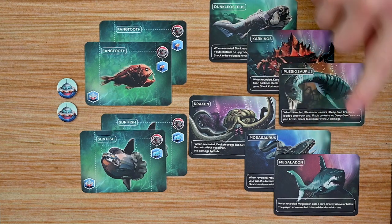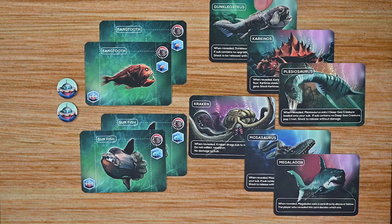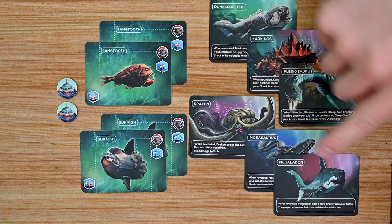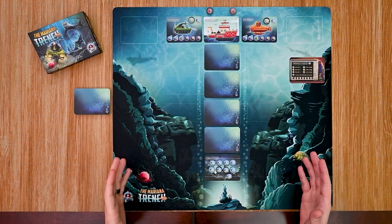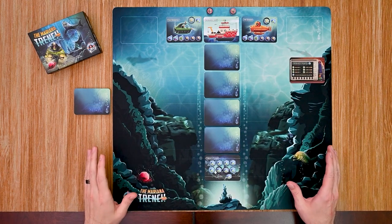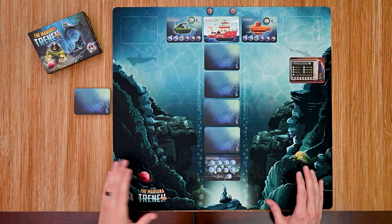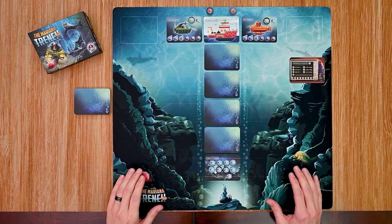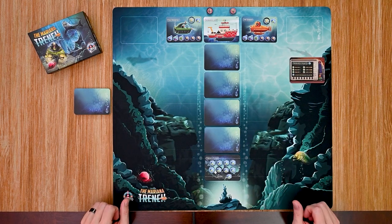There are also six monsters included, each with a special effect when revealed. These range from eating one of your upgrades off your sub, to dragging you down to the bottom, or even eating other creatures in the sea. Note that all materials shown here are prototype materials subject to change, and the mat will be a separate purchase — but it's a beautiful mat and I love the theme and artwork on this one; it really pops.